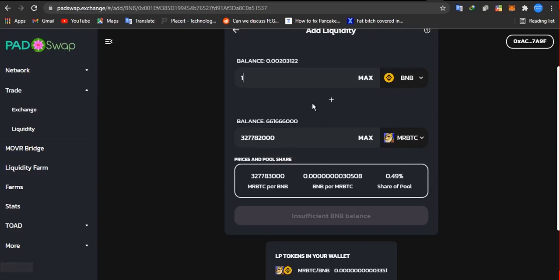I only have 0.02 BNB right now. To create an LP token, you need to provide some BNB and some Mr. BTC tokens. I'm providing 0.000 BNB to get 32,000 Mr. BTC. Once you input the amounts, all you need to do is click on 'Supply.'